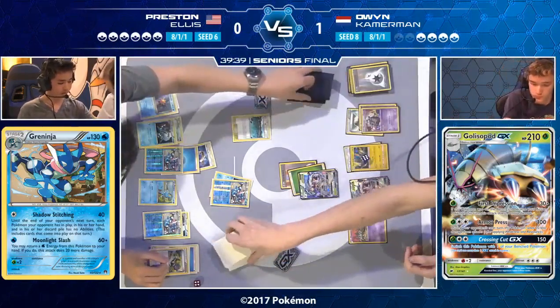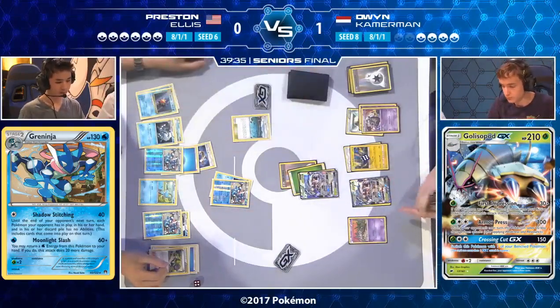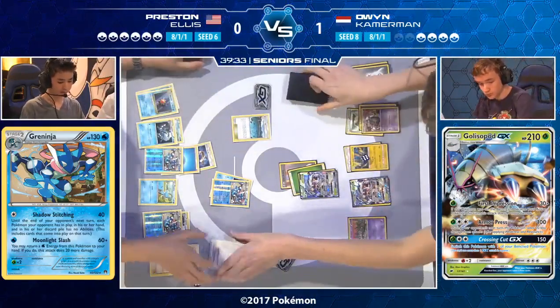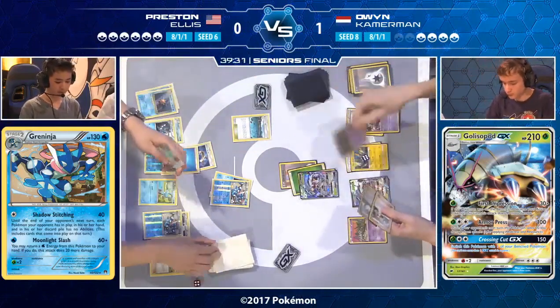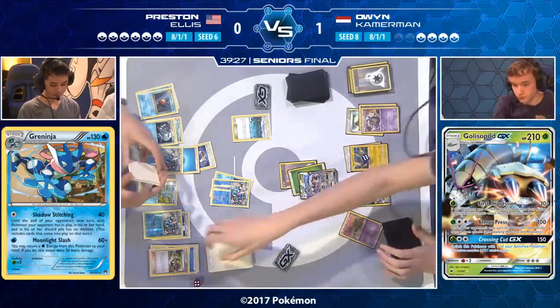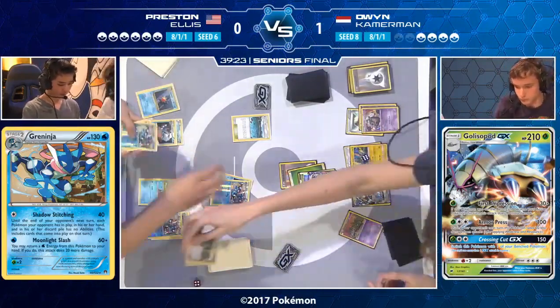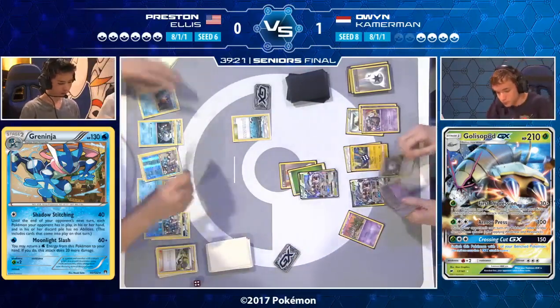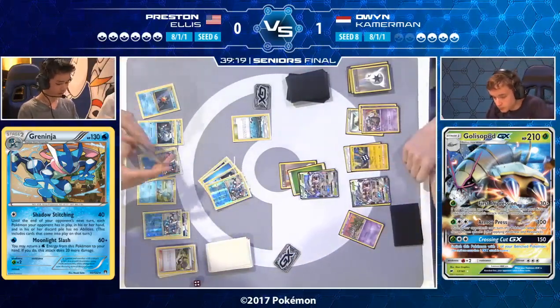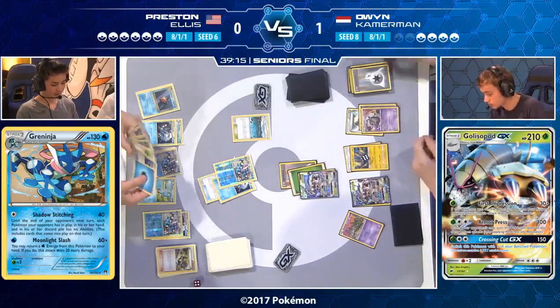It is indeed a prize penalty, as confirmed. Preston was not able to use Brooklet Hill, still did so, and was looking through his deck — so there's the prize penalty. At the same time, this is the highest level of play — a final of an international championship — and there are nerves involved. Sometimes these things happen. Huge shout out to the judges for keeping everyone informed. The attack last turn was confirmed as Armor Press — hitting for 90 because of the Choice Band.